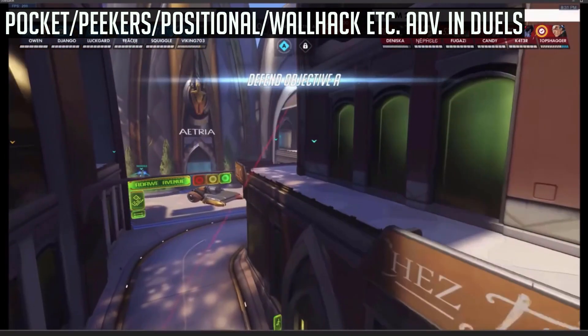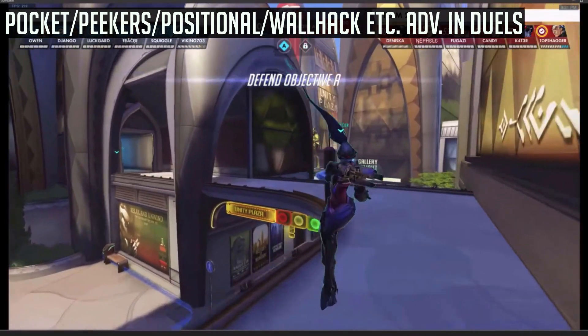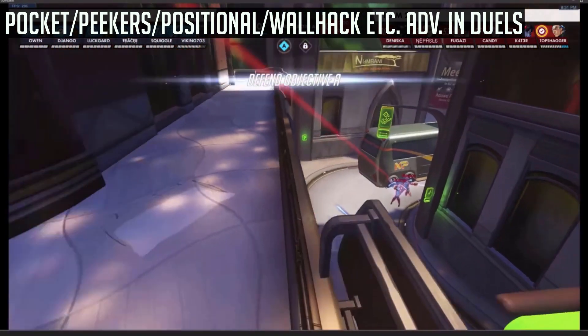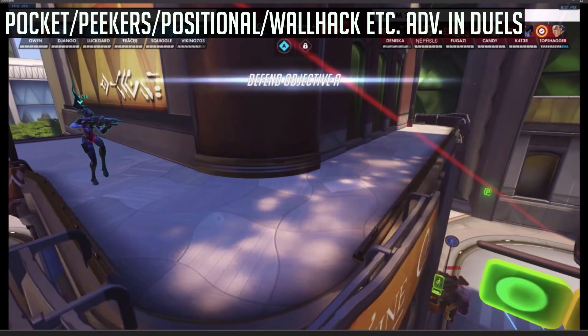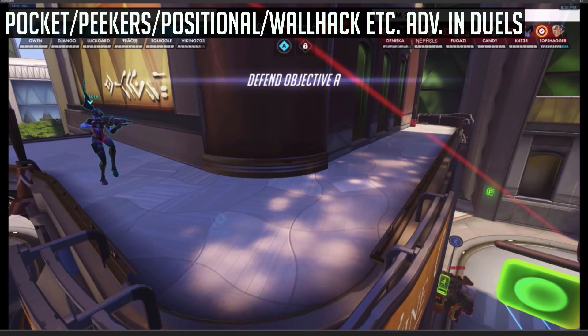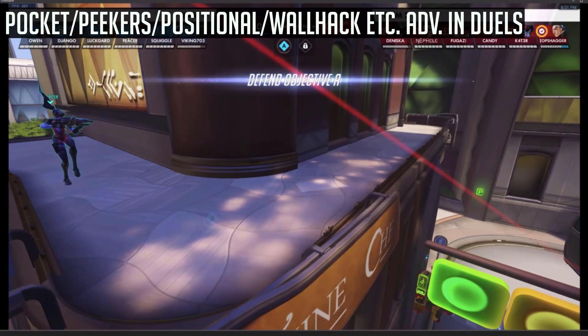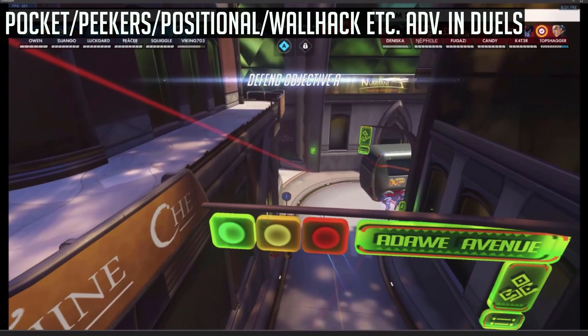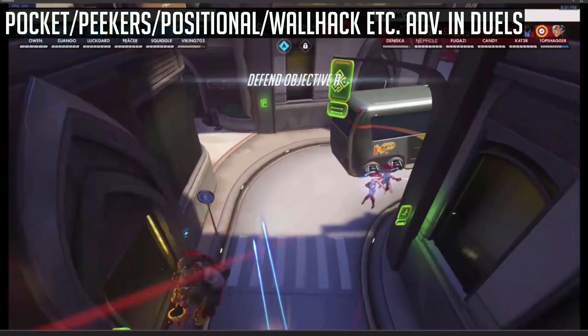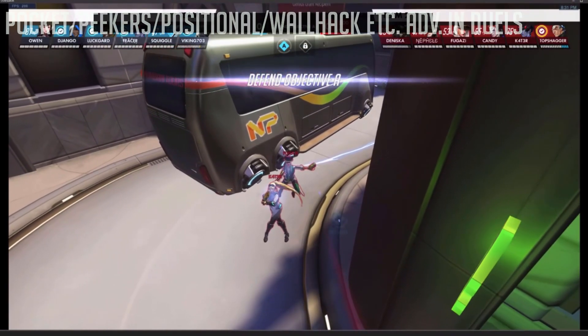Looking at this 1v1, there are two outcomes. Either you use your ultimate and the enemy Widowmaker doesn't hide — in which case you can peek her and kill her, because you have a very big advantage: you have peeker's advantage, you have high ground advantage, and you have wallhack advantage. Or she doesn't peek you, which means that for the entire duration of your ultimate, the enemy Widowmaker and the enemy Ashe are going to be completely useless.